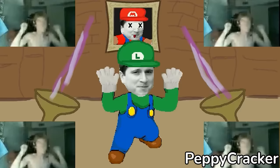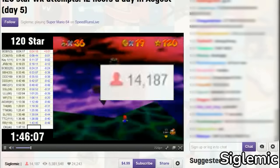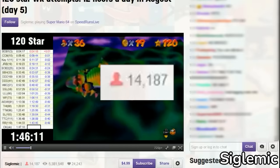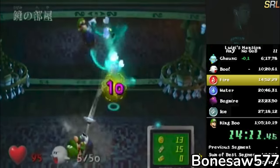The year is 2013 — the era of Twitch. Speedrunning is booming in popularity. The dawn of the Twitch era of speedrunning brought an unprecedented number of new runners onto the scene, and Luigi's Mansion was gaining a fair share in popularity.